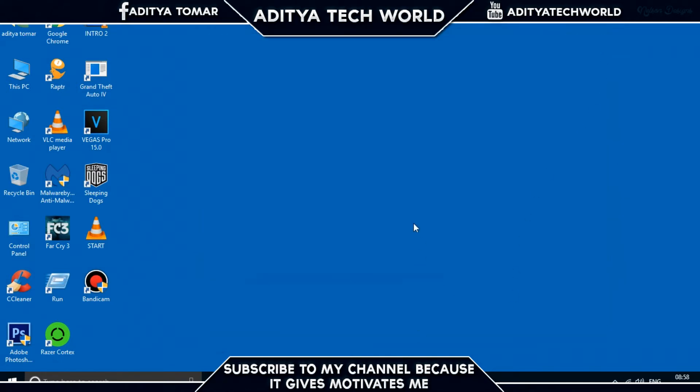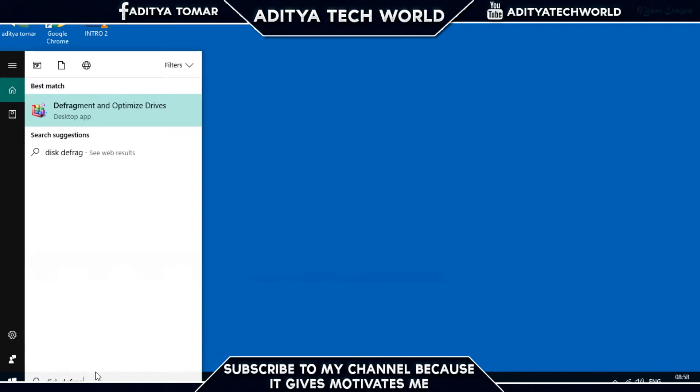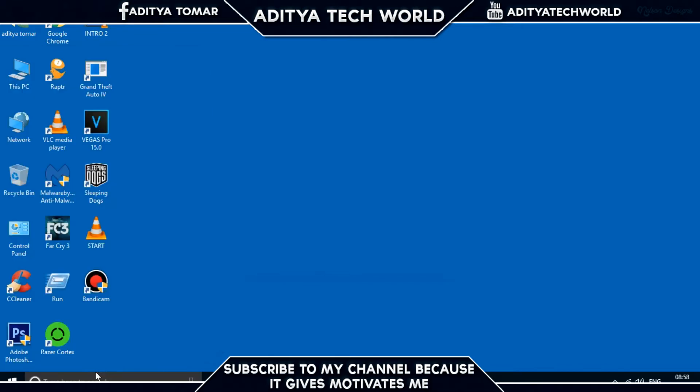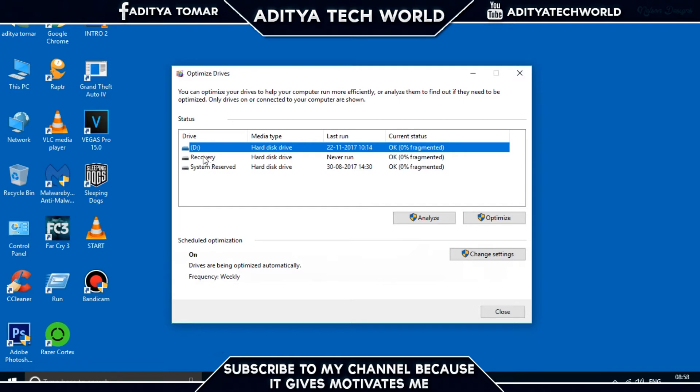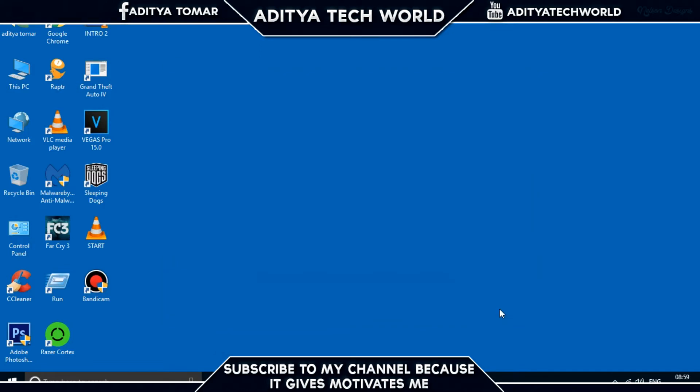Step 7 is optimizing your disk. Open Disk Defragmenter. You'll see the drives installed on your computer. Click on the system reserved drive and click Optimize. Important note: if you are running an SSD, do not do this, as it will slow down your SSD. If you have an HDD, definitely do it. After that, close the window.